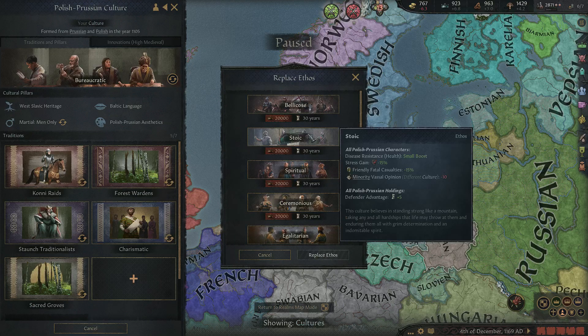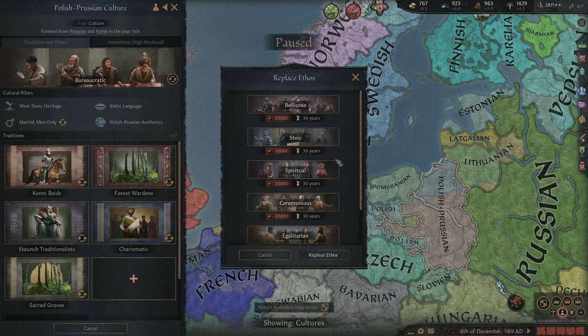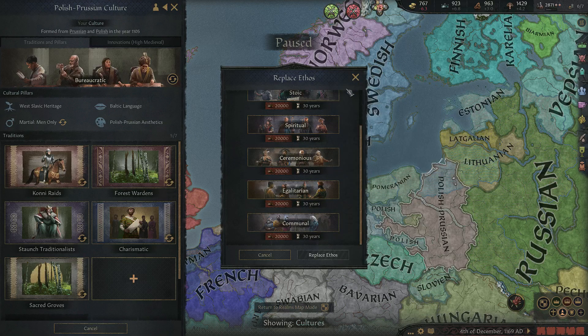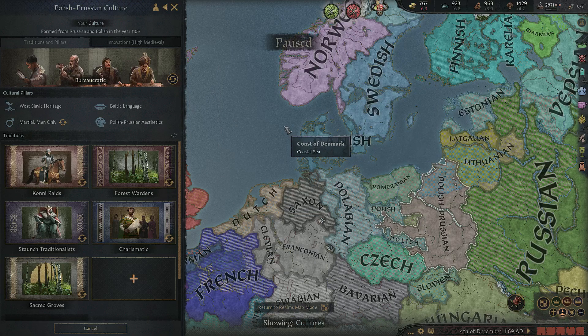After reforming I'll show you the different options you have. You've got bellicose, which is more fighting; stoic, which is kind of more defensive; spiritual, which is more piety related. And you can see egalitarian, communal and ceremonious, which give you access to different perks. This can obviously have quite big roleplay implications.